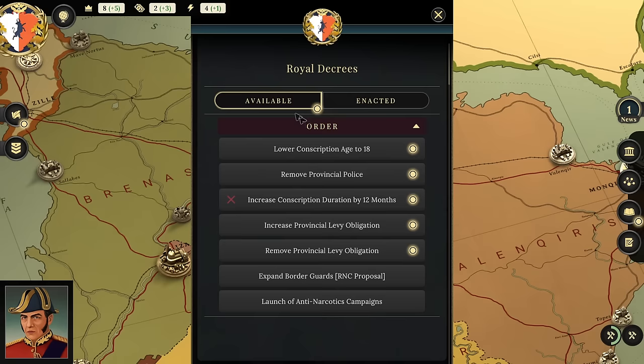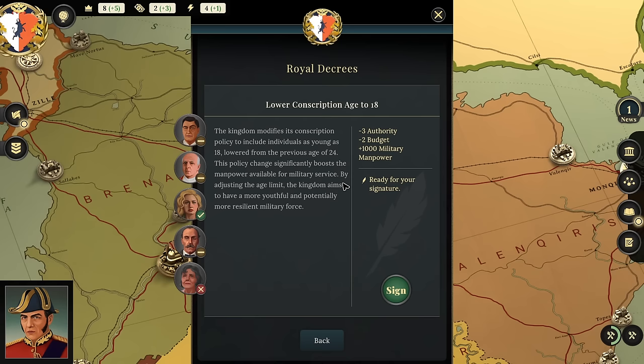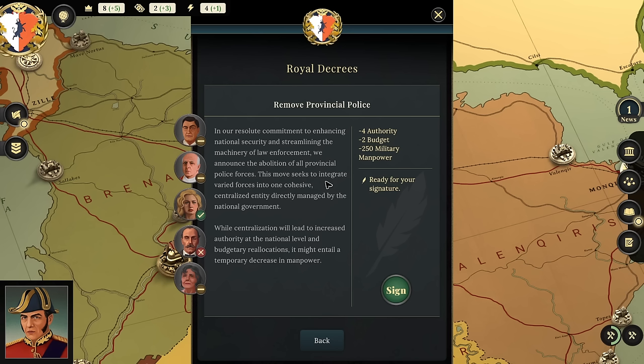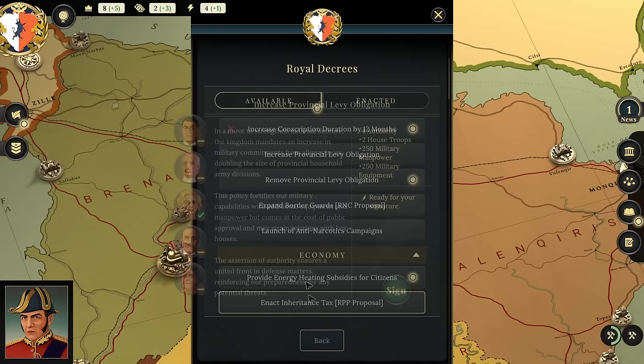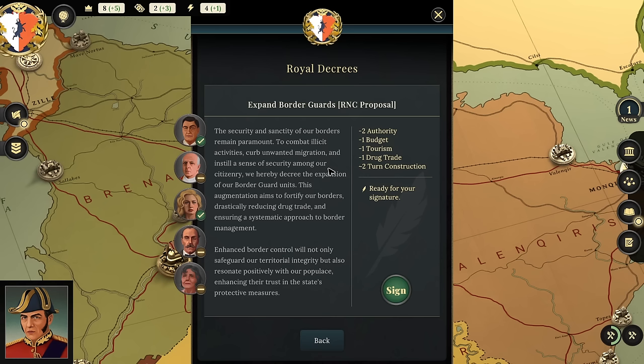Looking at other options: lowering the conscription age costs budget and authority but gets more military manpower. Removing the provincial police — I don't see why she'd be for that, it would hurt military manpower. Increasing provincial levies feels like a waste — provincial levies won't do well in combat. Expanding border guards gives minus one drug trade, minus one tourism, minus one budget. Generally popular, but the minus two tourism would probably hurt the economy.